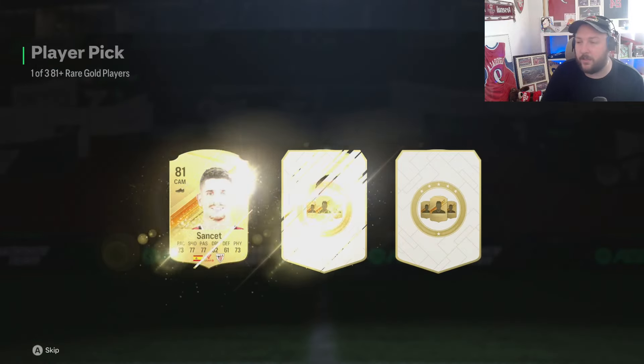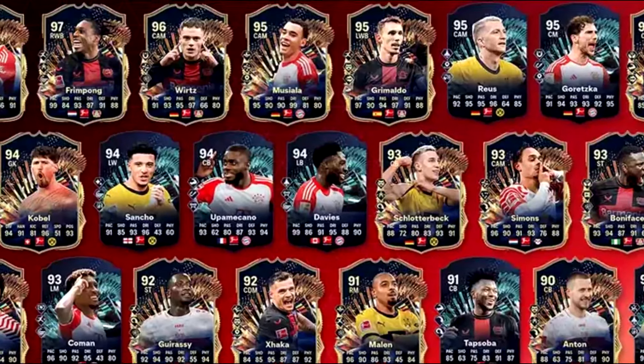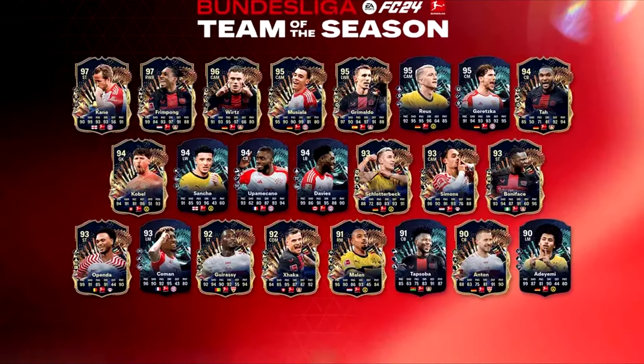The Euros will come out. We're getting icons, heroes, plus six special cards - in terms of path. Team of the Seasons is finally here, and it's time to talk business.